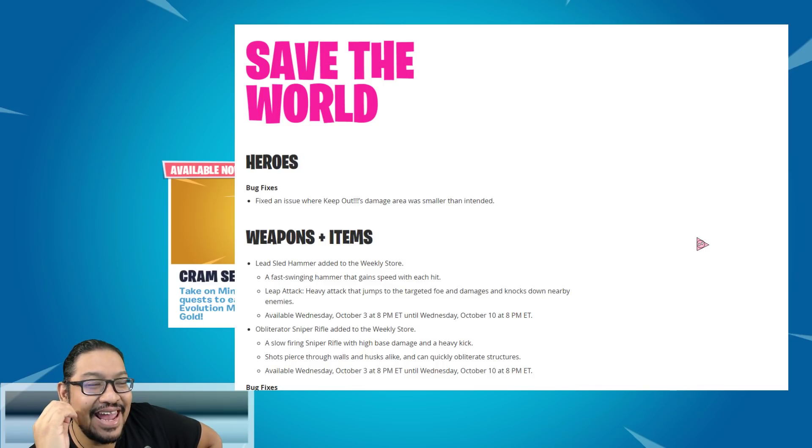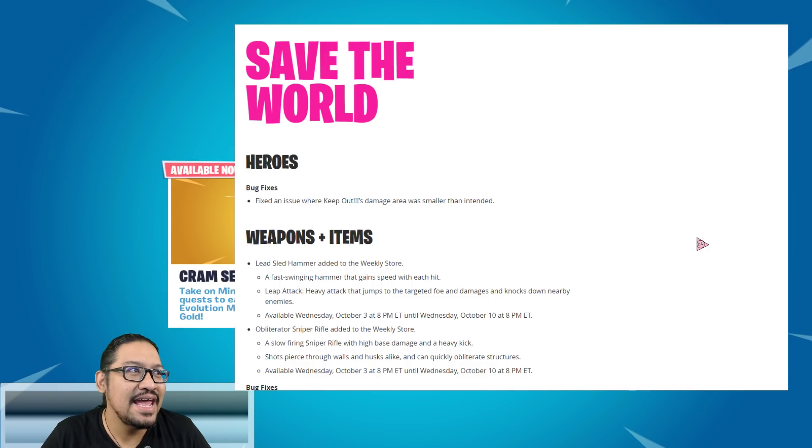It's a fast-swinging hammer that gains speed with each hit. That sounds very cool because one of the biggest reasons we don't use hammers is because they're so slow. Leap attack — heavy attack that jumps to the targeted foe and damages and knocks down nearby enemies. That kind of sounds like the Walloper. If it has really high knockback, why not? Imagine just swinging really fast and knocking everyone back — that would be cool. Available Wednesday October 3rd until Wednesday October 10th.